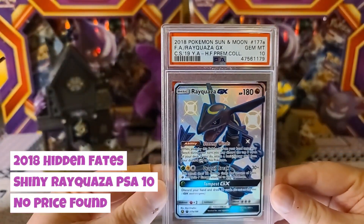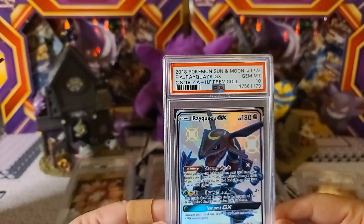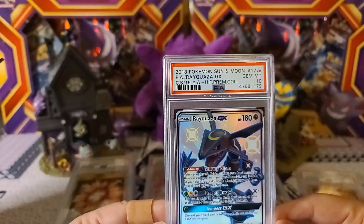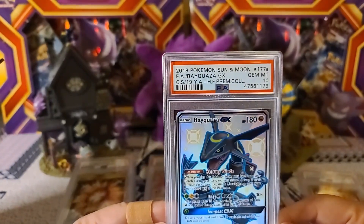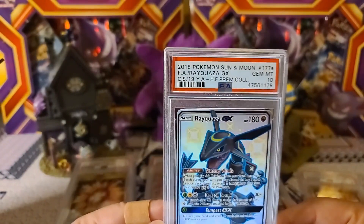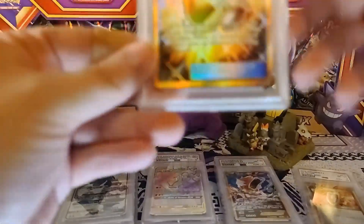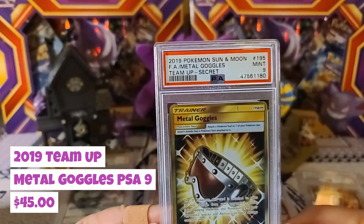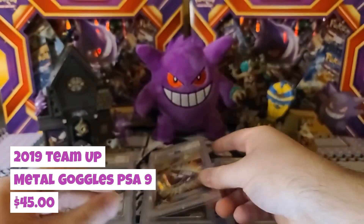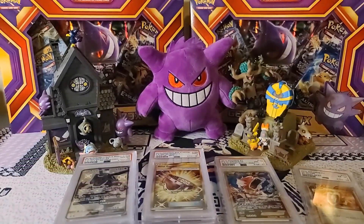Then we got the promo — I believe it was from Sun and Moon, I think it was in the Raquaza box, the big one — Gem Mint 10! Really love that card and that artwork. And the last one in this box is the Full Metal or Metal Goggles from Team Up, another Gem Mint 9. Not looking too great there, but now we move on to box number two.